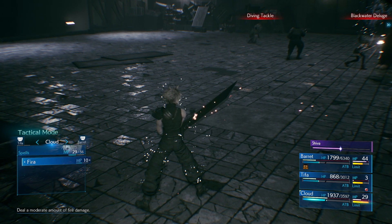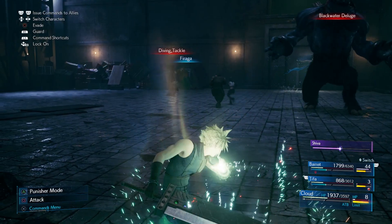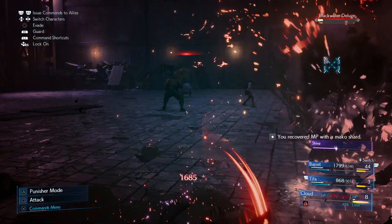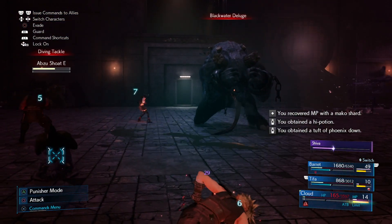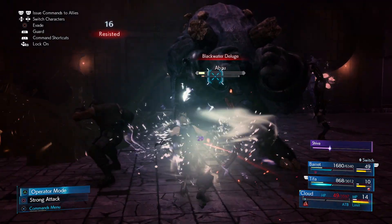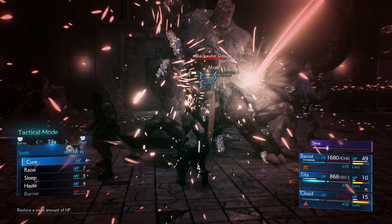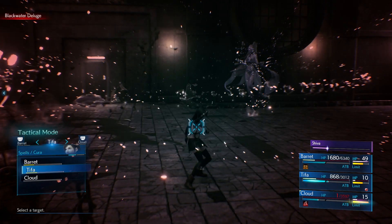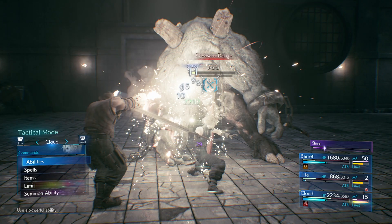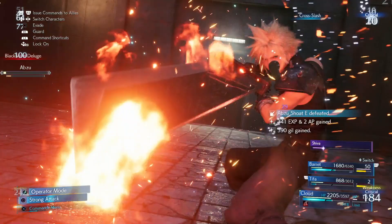It's just about to do a black water deluge — if you just keep on hitting up the magic attacks then you should be able to bring it down to its knees. I did get hit by the deluge, but I had more than enough to finish it off with these last few swipes. After a little bit of Cure as a last step of protection, I was able to use my limit break Cross Slash to finish off Abzu for the second and final time — and that is how I beat Abzu part 2 in Final Fantasy 7 Remake.